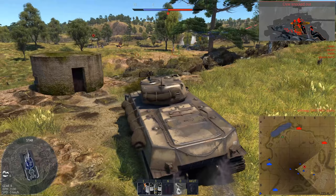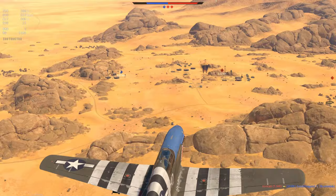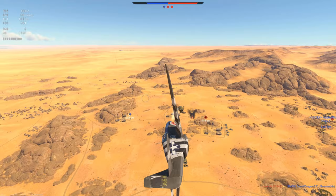Last but not least, mark enemies with your machine gun. They will light up on the map for the rest of your team the moment you hit them. This will give away your position too, so use this option thoughtfully. Also, have some close air support at the ready if a point you defend gets overrun. Fight until you get blown up, then jump into your plane and you know what to do.